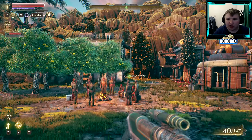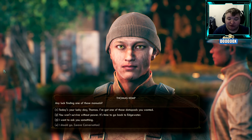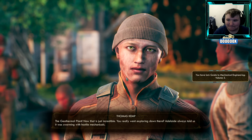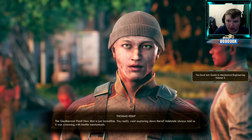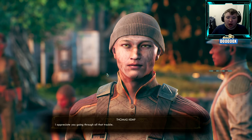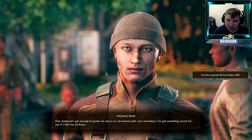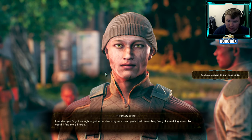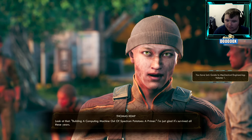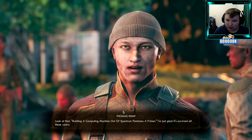I got the journals! Are you going to level me up now? The engineer NPC is impressed: 'Any luck finding one of those manuals?' — 'Finding one? I found all three, mate!' He's amazed: 'The geothermal plant? You really went exploring down there? Adelaide always told us it was swarming with hostile mechanicals.' I killed them all! He shows the data pads one by one — 'Building a computing machine out of spectrum potatoes, a primer. I'm just glad it survived all these years.'